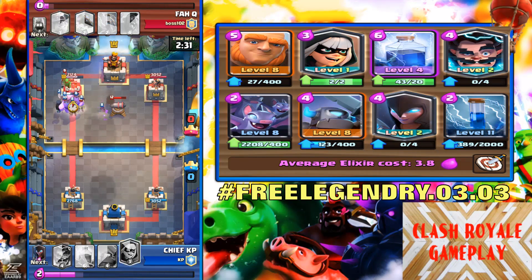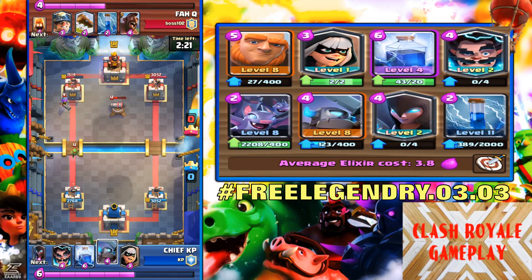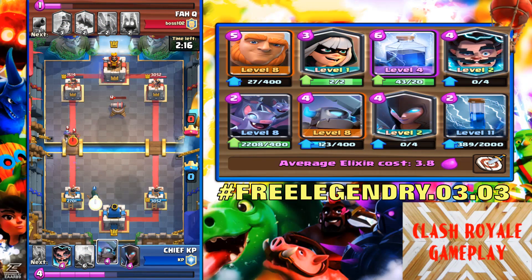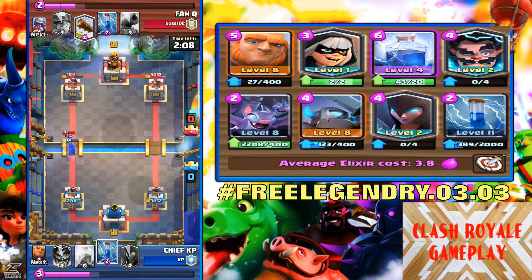He's playing with a cannon, goblin gang, and musketeer in the back. He has basically a hog rider deck — hog rider, miner, and basically in the front. I'm going to place my bandit and my mini Pekka. The bandit is definitely going to do some damage to the left-hand side crown tower.